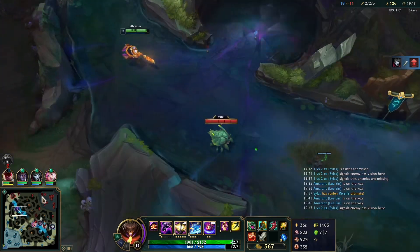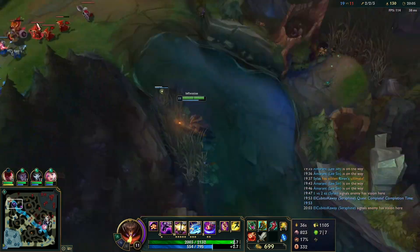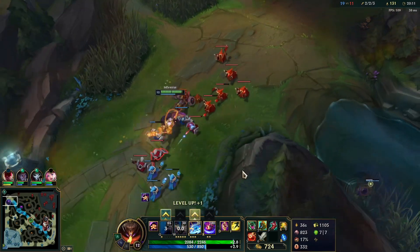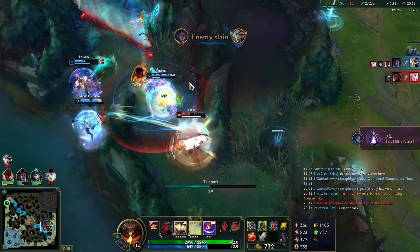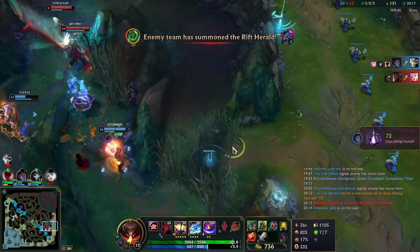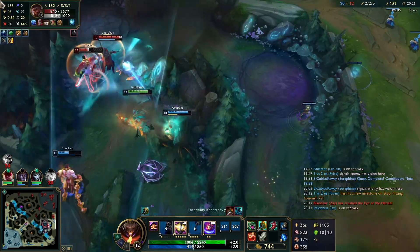The wave is pushing towards us. I decide to go into river to get the scuttle, then head back up to top lane to catch the wave. We see Cassiopeia with a whole team fight going on, so we TP in. We can ward hop to try to catch Cassiopeia — he flashes over the wall, we flash after him, and he E's to Karthus.